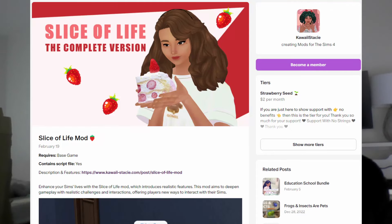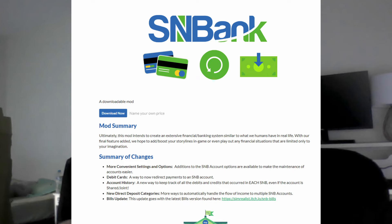Slice of Life is also a good one — it just adds more things to do and buffs out the game more. And lastly, the SNB Banking mod is great: it adds more elements of finances, credit cards, and lets you split up finances in households better — just overall a great mod for realism. I will link all of these mods down below for easy access.